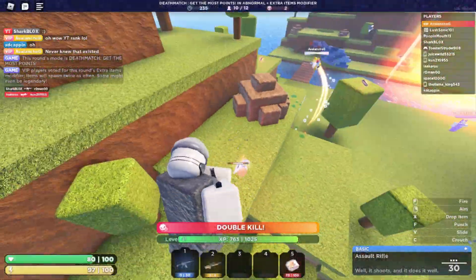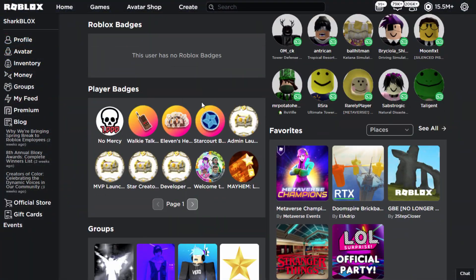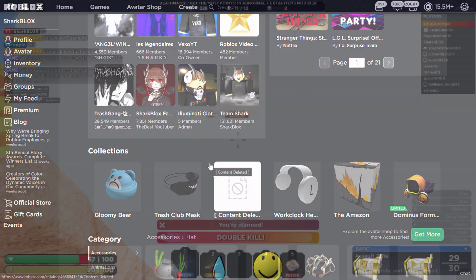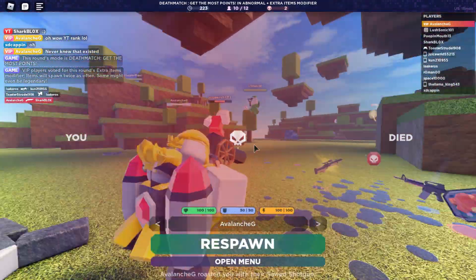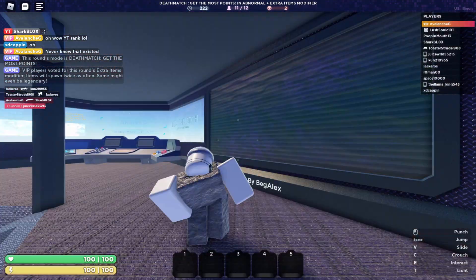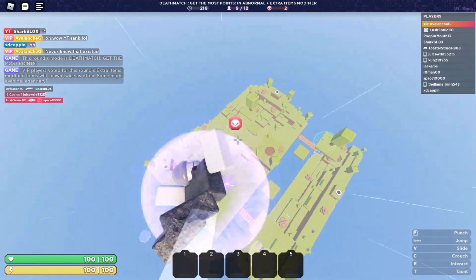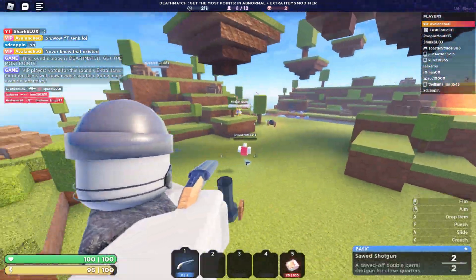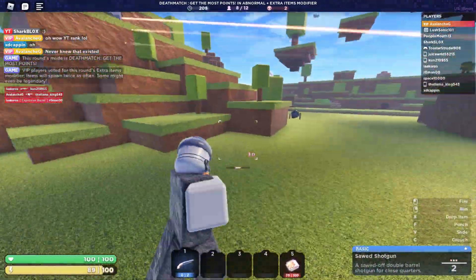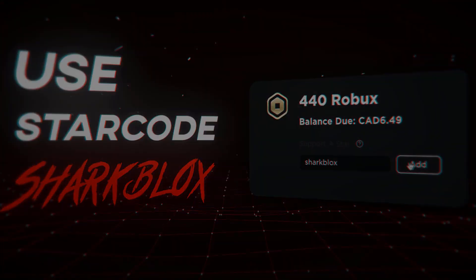And there we have it, guys — that is how to get the features back that Roblox removed: statuses, Roblox badges, player badges, and our inventory. Why is Roblox removing this stuff? Honestly, I think it's because it's broken. I think the Roblox website isn't coded very well — maybe when they first made the website it wasn't coded as well as it could have been, so that's why so much stuff is broken and they struggle when updating it. It seems a bit messy. If you guys enjoyed this video, make sure to leave a like and subscribe and I will see you guys in the next one.